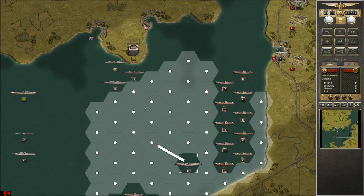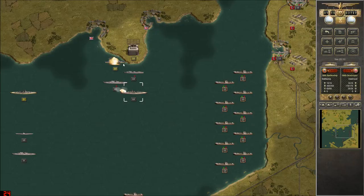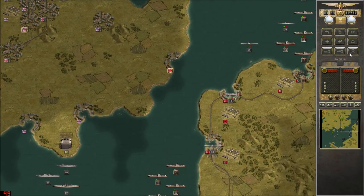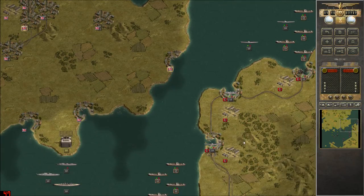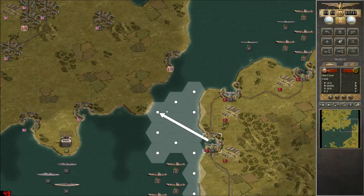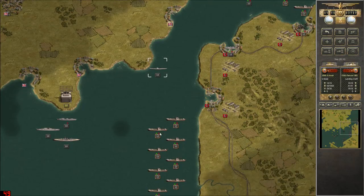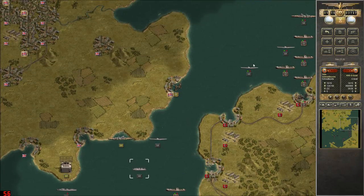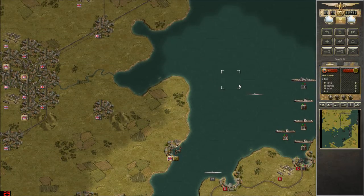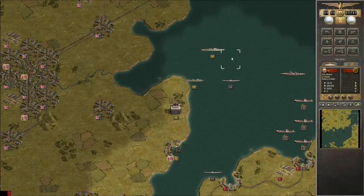Let's see if we can overload this destroyer. It looks like we might be able to. Beautiful. We won't be pushing in this direction. We'll move the Schnellboot down there and keep these guys coming along and make sure low cruisers.